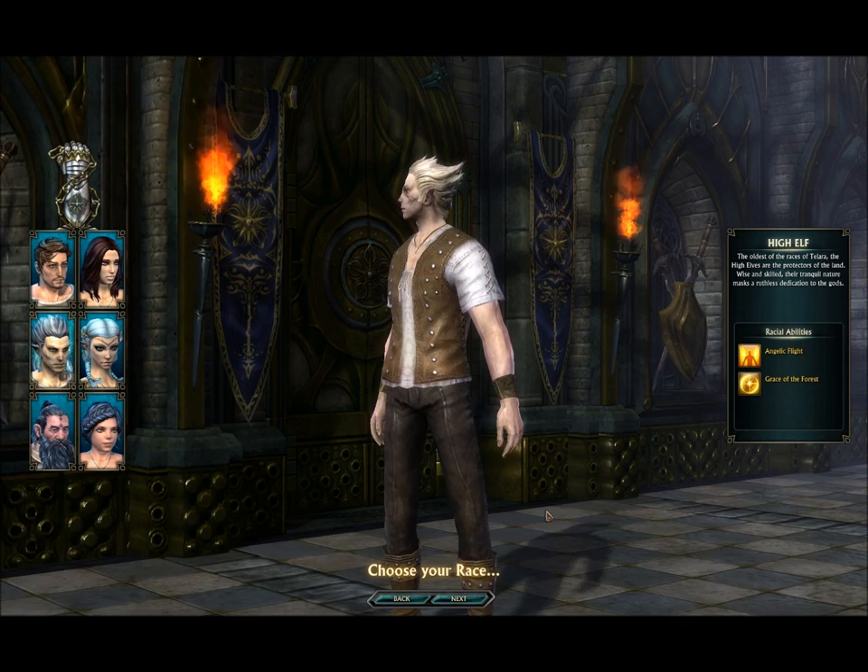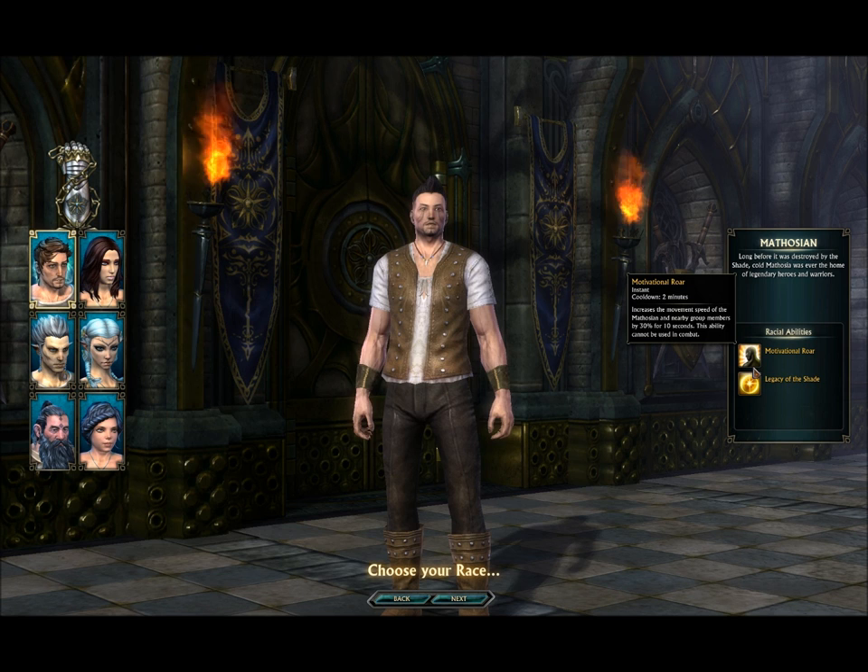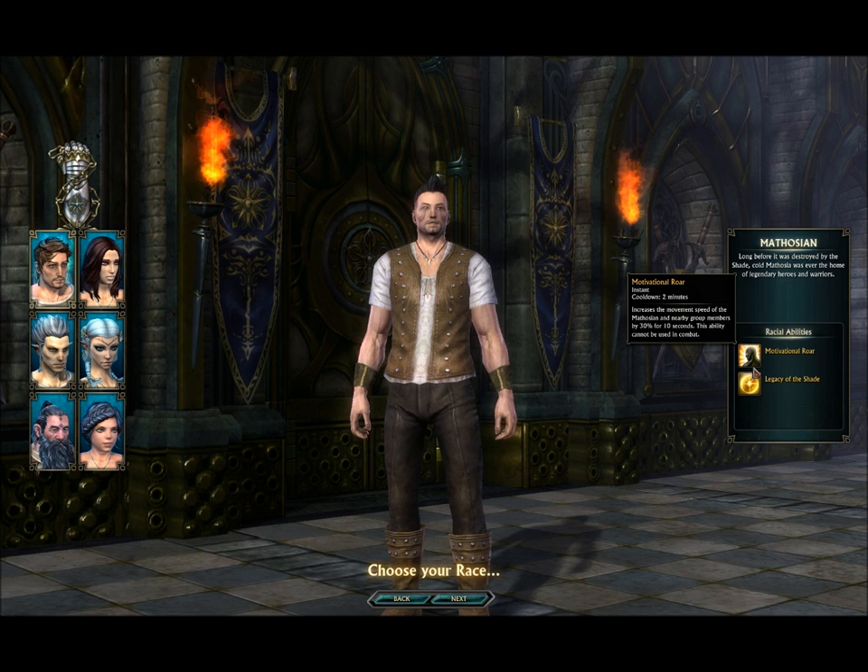So we click next. We've come up with three races. Both can be male and female. We've got Dwarf, High Elf and the Mathosian. Mathosian is basically human if you didn't know. They've all got racials. The Mathosian has got Motivation Roar — it's instant, it's got a two-minute cooldown, and it increases the movement speed of the Mathosian and nearby group members by 30% for 10 seconds.